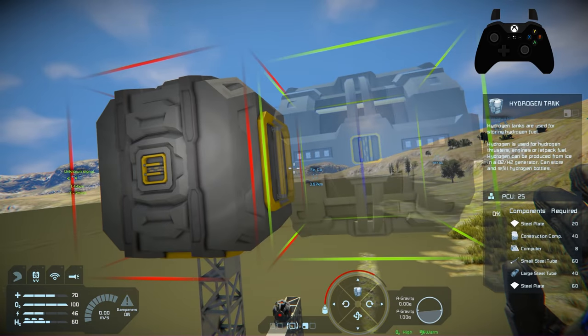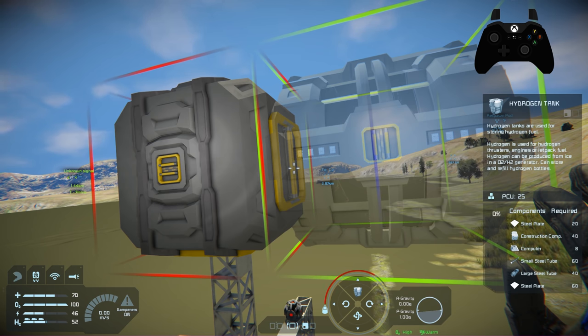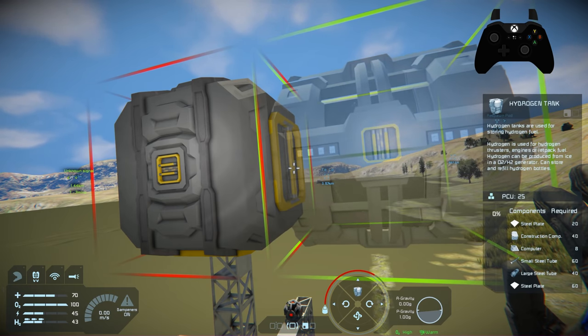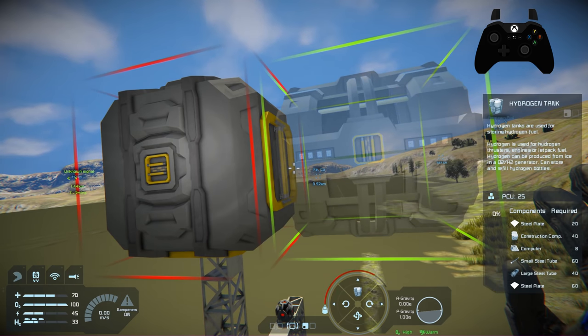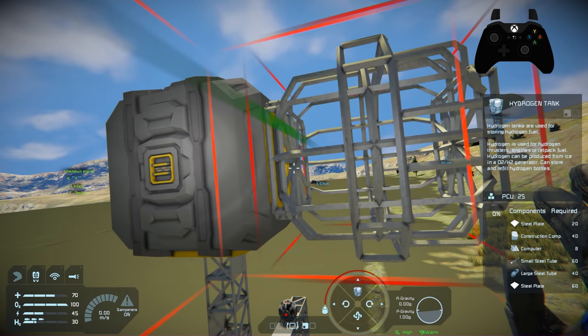We're going to place the hydrogen tank directly in line with the large cargo container. It doesn't really matter which direction you line this up because these are all lined up symmetrically. Just make sure the large cargo ports on the back are connected to the large cargo port here — that's the number one thing. Go ahead and place that.